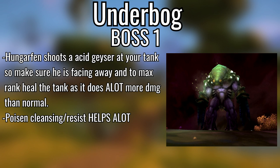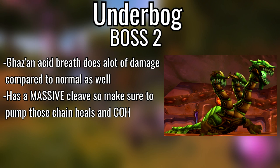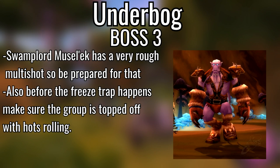First boss, Hungarfen — just has Acid Spray, literally no different than Slave Pens. Nature Resist and big AoE heals — easy tank and spank. Second boss, Ghaz'an — he has an Acid Breath that does more damage than Hungarfen's spray. If you have melee in your group he also does a cleave. Chain Heal and AoE heal whatever you've got. Nature Resist applies here too.